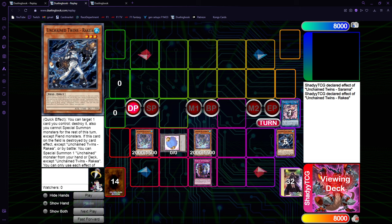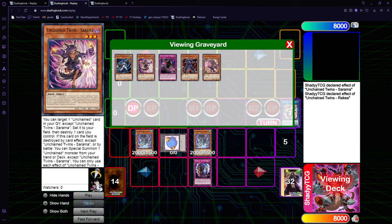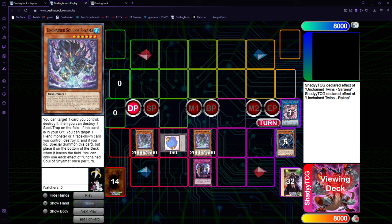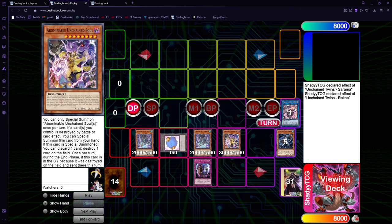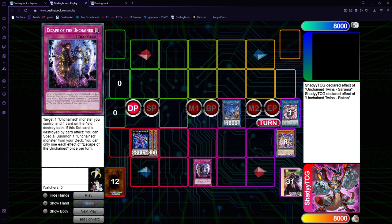You need to do it this way if you have already used your Shiyama effect to pop. Because if you use Shiyama to pop, you can't just activate Sarama and then use Shiyama to pop Sarama - you need to chain Rakiya to pop Sarama, to the effect of Sarama, so that you can destroy both at the same time. So you get the second level 6, then you get Abominable.